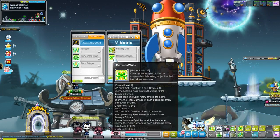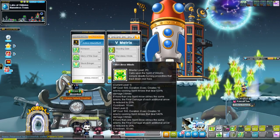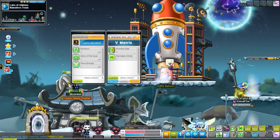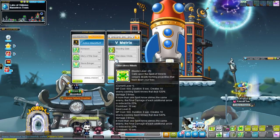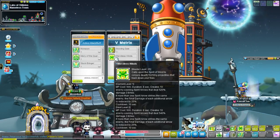Next we have Merciless Winds, which lets you summon 10 extra arrows that go around seeking enemies to hit. Each one does three lines of damage. If more than one strikes the same enemy, the final damage for each additional arrow is reduced by 25%. So the first arrow does 520 damage at level one, and each subsequent arrow hitting the same enemy has its damage reduced by another 25% final damage.